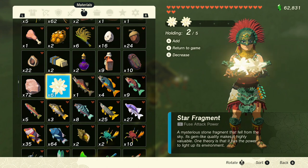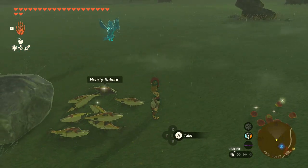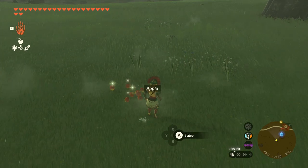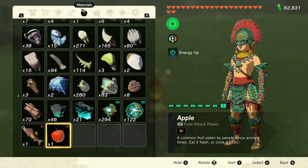Then I go back, find that same salmon, go directly left of it again, hold five of the star fragments, hit the select menu, hit B, and drop some on the ground. Now there are nine on the ground. I pick up one, which leaves me eight, then pick up an apple and I can do it again.